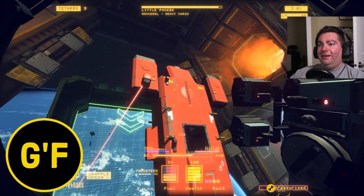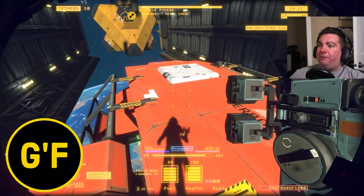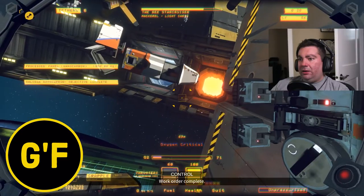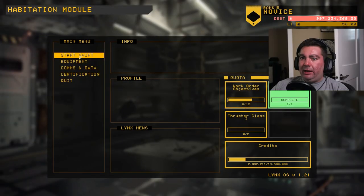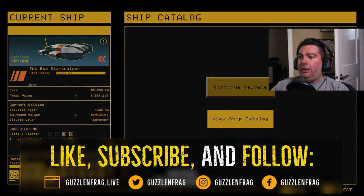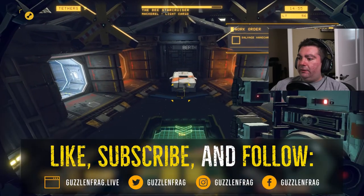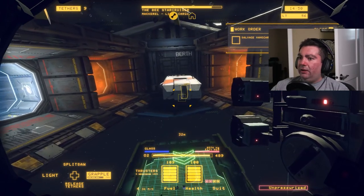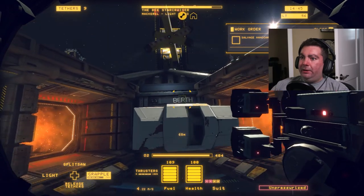That'll be all right, we'll buff it out. I'd buy that for a dollar. Let's go ahead and get back out there, continue our salvage and try to get some more money and upgrade our tools. You sneak onto the ship — well, you don't have to sneak on there necessarily. This is your job: to salvage all the crap off the ship and try not to blow it up.